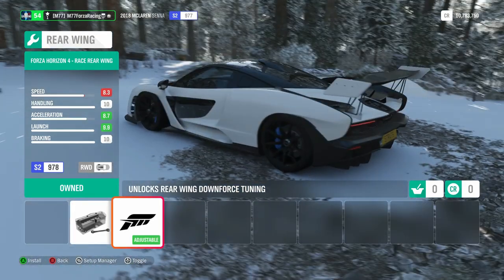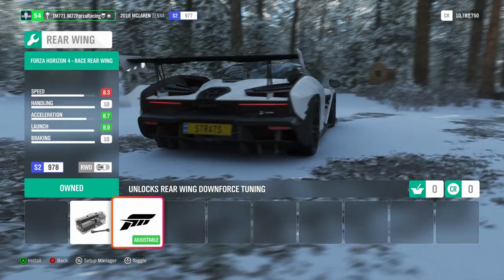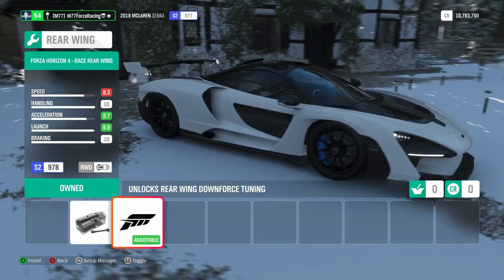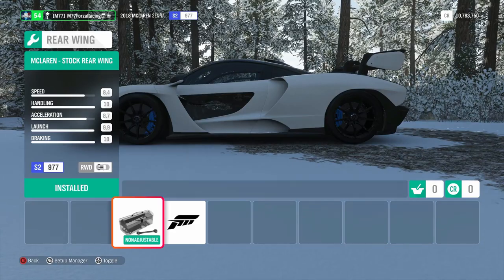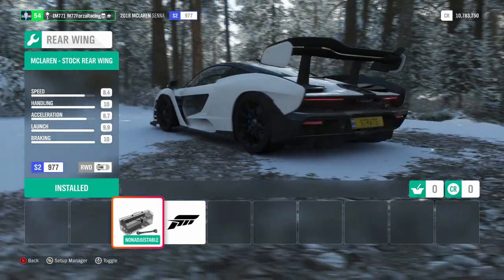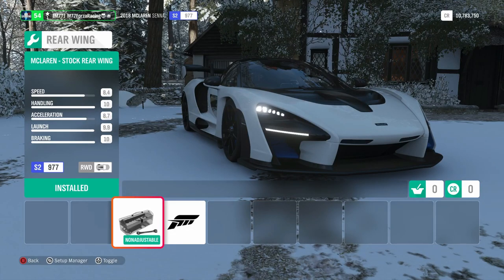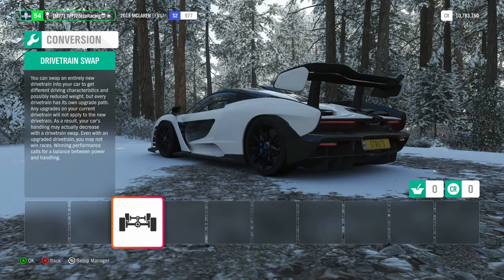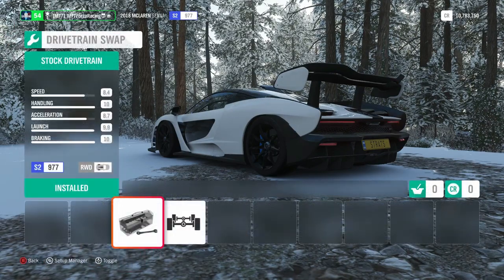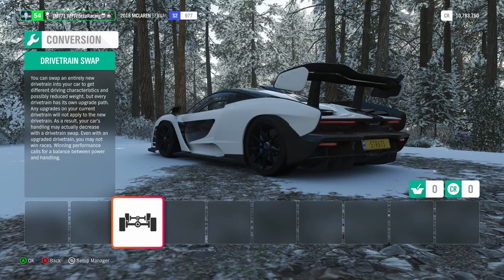I do think the standard wing definitely fits the Senna a little bit better. I'd probably redesign the entire back if it was my choice, but I can't. I've never seen one in real life, so maybe it looks absolutely incredible — I know the front end just looks outstanding. Going into the conversion options: you can't change the aspiration, but you can change the drivetrain. Right now it's rear-wheel drive, so we can make it all-wheel drive, which I like the sound of. We might be doing that.